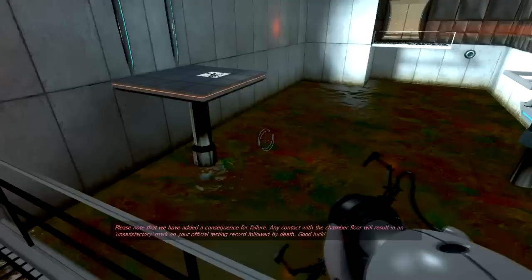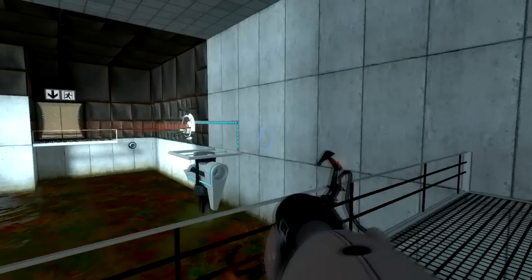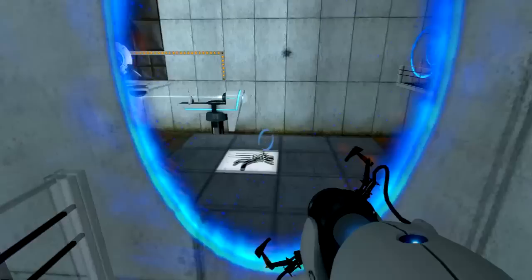Please note that we have added a consequence for failure. Any contact with the chamber floor will result in an unsatisfactory mark, followed by death. Good luck. I like how she says unsatisfactory mark first before death. And now the ball bounces back all the way there. Awesome - I am the pro.